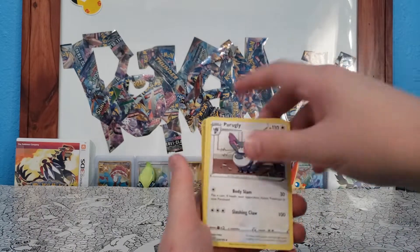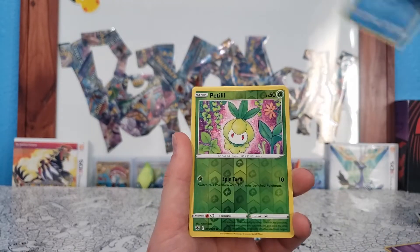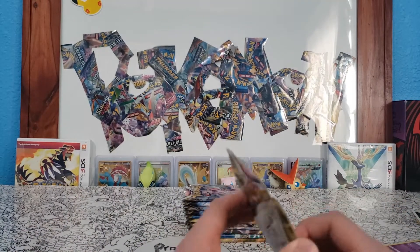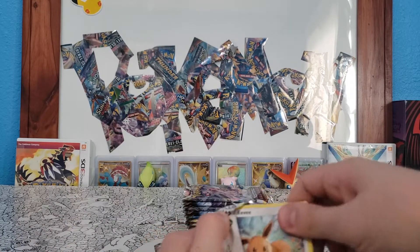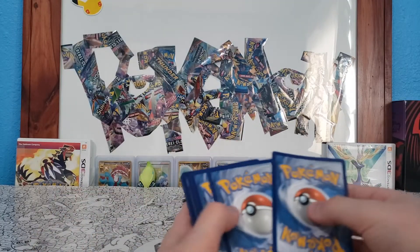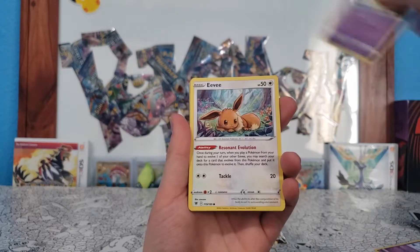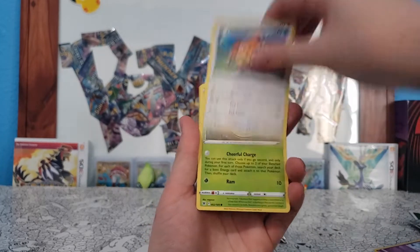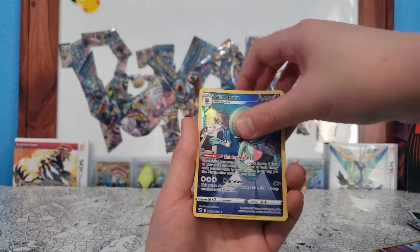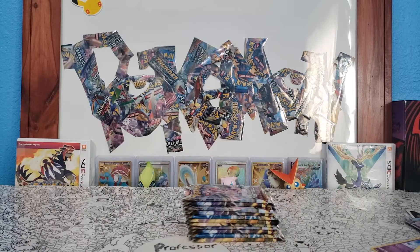Fire Energy, Hisuian Heavy Ball, Purugly, Uxie, Teddiursa, Misdreavus, Hisuian Sneasel, Scyther, Barboach, Petilil — we can't follow it up, but Hisuian Overqwil is not awful. Some of the new Pokemon they put out are kind of interesting — I'm not sure I fully agree with all the selection but hey, it's new Pokemon. Psychic Energy, Unidentified Fossil, Dartrix, Drifblim, Eevee, Heracross, Teddiursa, Hisuian Voltorb, Mantine — oh, Guardvoir character art! Let's go! I'm a Guardvoir fan so that's pretty awesome, followed up with a Misdreavus holo. Not bad — nice pack.